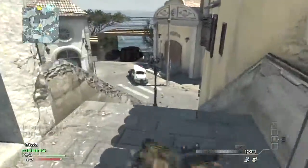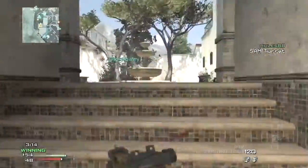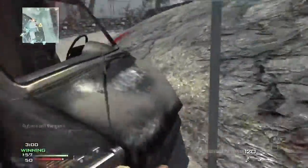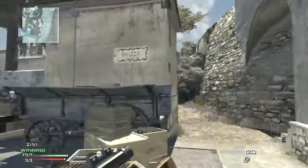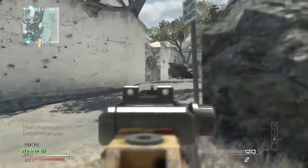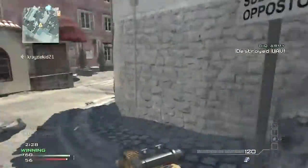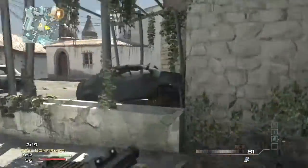My thoughts on this map after the second time playing: it's going to be a very fun, fast-paced map. I think there are going to be a lot of long lines of sight — I haven't found any yet but I'm sure there will be plenty. Don't run through corners — it'll get you killed. I would really recommend using either a shotgun or a submachine gun for this map since it's small with lots of corners and alleyways. I'm using an assault rifle which is more for long range. A Striker killed me a lot this game, and with an SMG you can drop shot quicker.